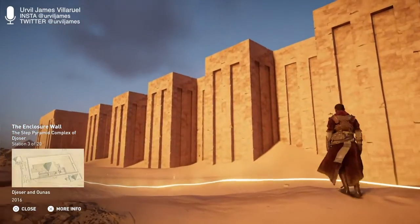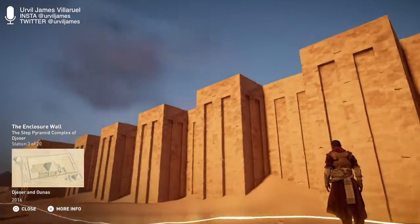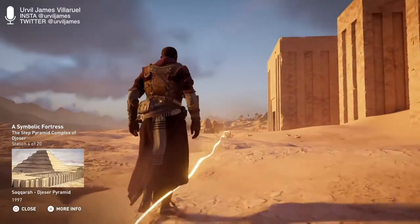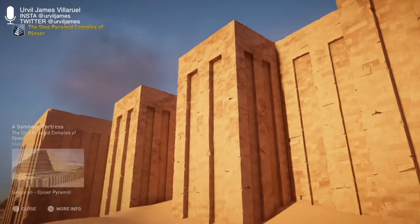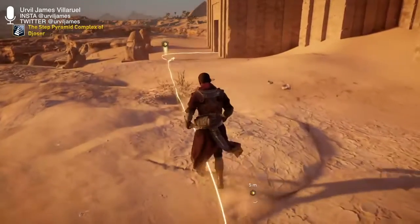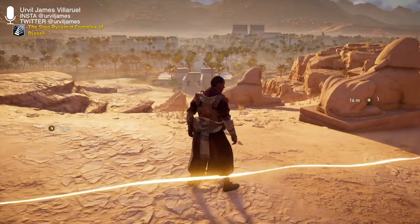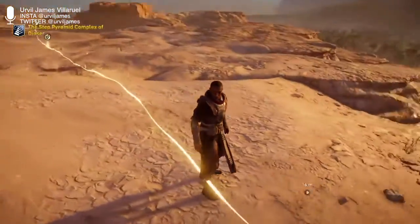The Step Pyramid complex is enclosed within a 1,600-meter long wall that is 10 meters high. This large wall was made out of white limestone and oriented along the north-south axis. While there are 14 doors, only its eastern door was intended to accommodate the living. The remaining false doors were built as portals for the King's Ka to pass through. Along with false doorways, the walls were designed with bastions and steeples resembling a defensive wall. Looking at the complex in relation to the surrounding city — it's pretty nuts.